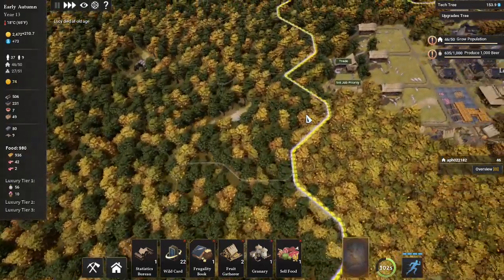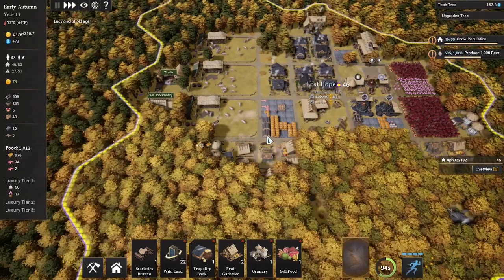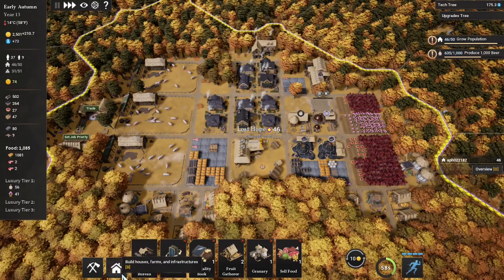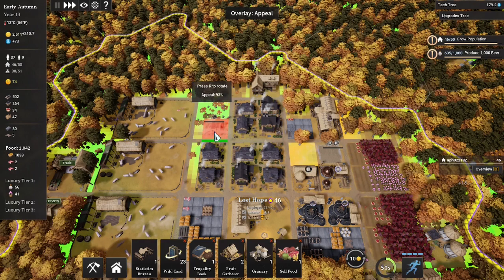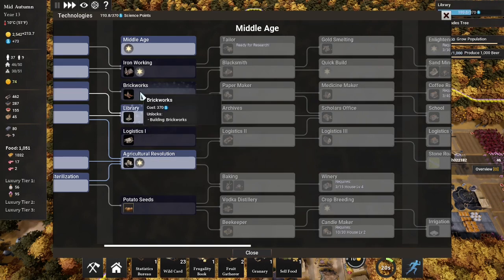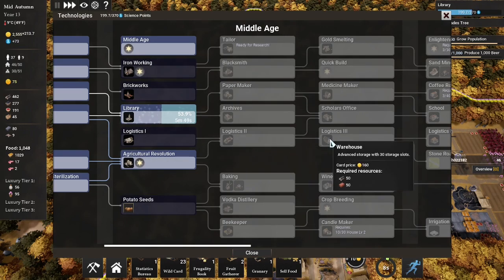We've got to get enough food to actually start this. We'll go food to 2,000, buy some tools so we don't have to worry about them, and then start our upgrade. Let's take a look at the tech tree because tech will be big. We're going to want library first for the 100% bonus to research. Then brickwork, ironwork, blacksmith, and then across logistics to get the warehouse.